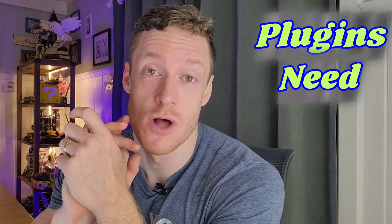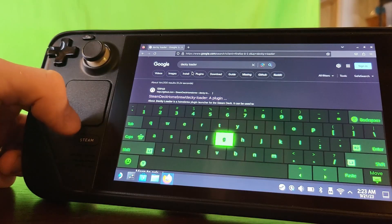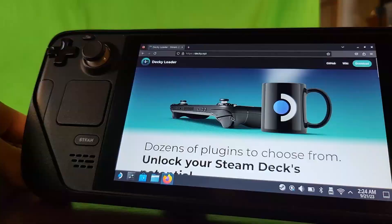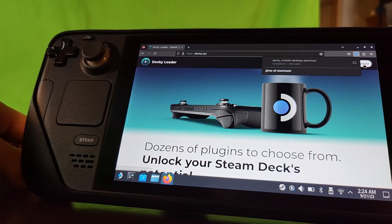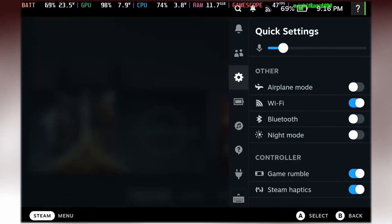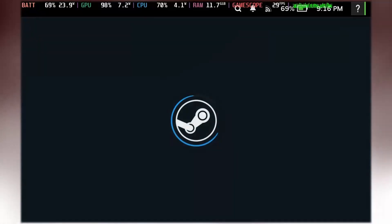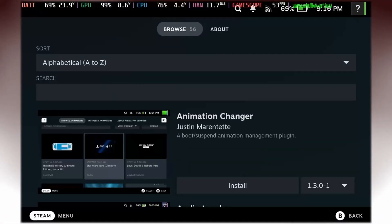To use any of the plugins, you need to install Decky Loader. I went over this in my Steam Deck starter guide, but here's what you need to know. On your favorite browser, head over to the Decky Loader site and just follow the prompts — it's very simple. Once installed, go back to gaming mode and select the plug symbol in the bottom of the quick menu. Here you can go to the marketplace of Decky and install plugins to your heart's content.